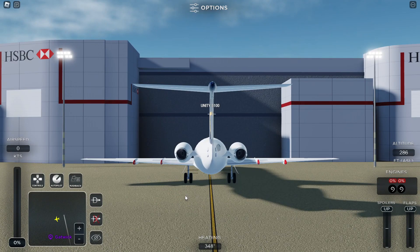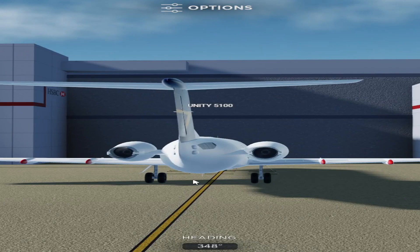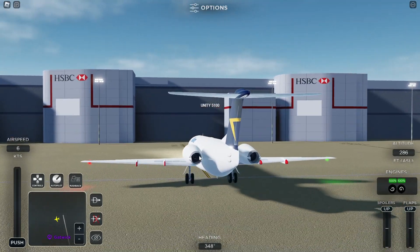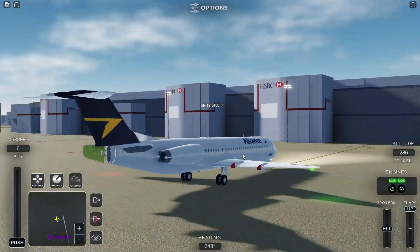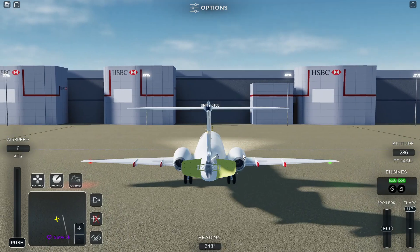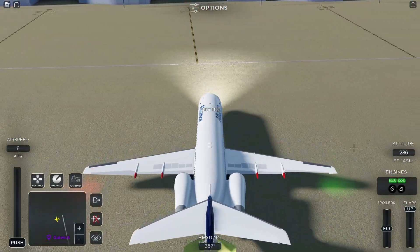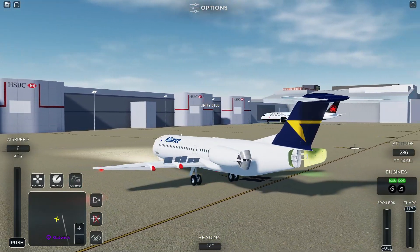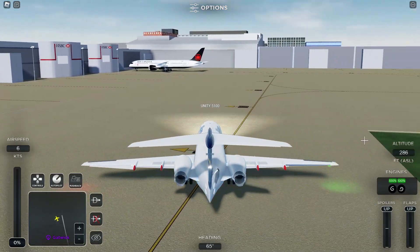Something unique is that if you press R for spoilers this thing comes out, which is quite unique because not really a lot of planes have this. And if you go full into reverse thrust, the main spoilers on the wings come out as well. It's quite an old design for reverse thrust but again it's quite unique and I like it.